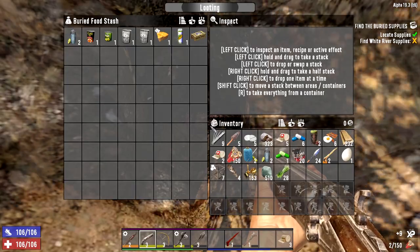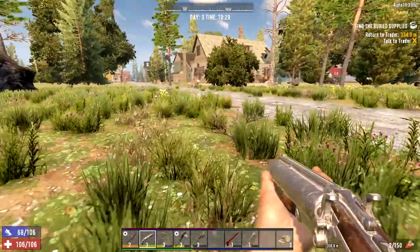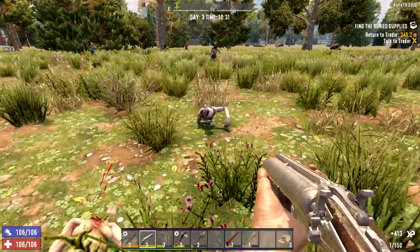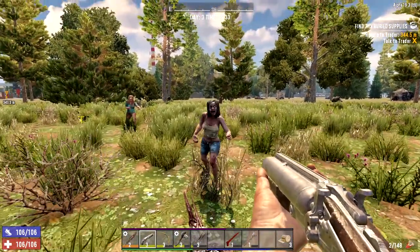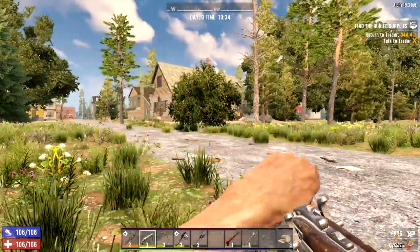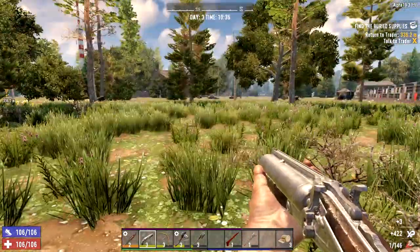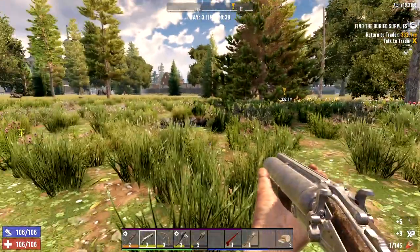Opened the stash - typical crap, let's get out of here. There's a crawler and zombies coming for me. Let's take care of them - the shotgun is almost okay. There we go, let's see what they had. There's more birds nests around. Where'd I put my bike - right there. I'll meet you back at the trader.